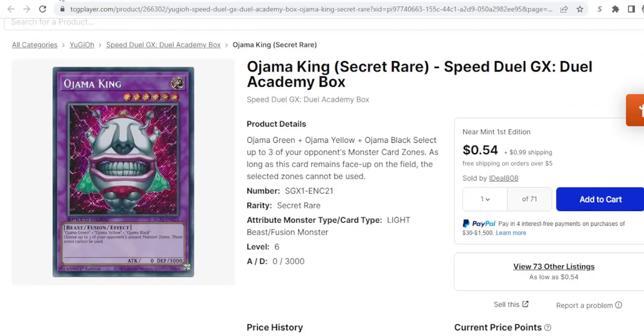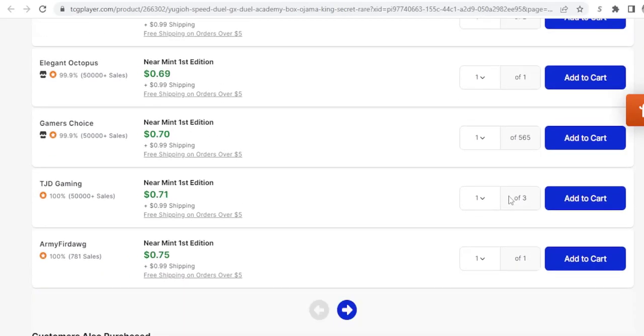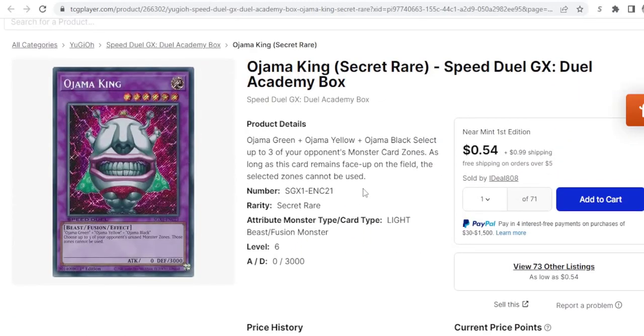Next we have Ojama King. They're going for about 50 cents — very affordable to get yourself a playset. I do not think they will be 50 cents forever, despite there being about a million listings currently — thousands listed apparently. They're probably going to be 50 cents for a while, but because they are used in GOAT, I think if you pick up a playset you'll be happy in a few years when these are maybe five bucks a pop.